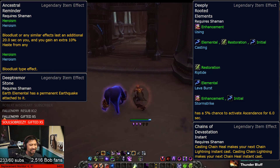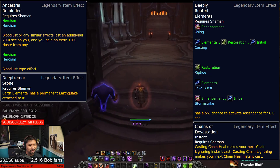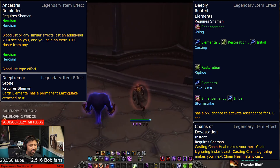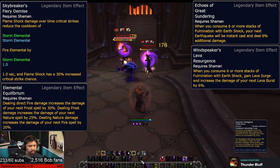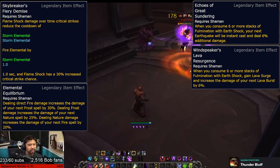Meaning that you can cast these spells on the move, and weaving these spells is basically faster than their normal cast times. I can definitely see a lot of bonkers gameplay thanks to this. Moving on to the elemental spec, Skybreaker's Fiery Demise basically juices up your Flame Shock DoTs and reduces the cooldown of your Fire or Storm Elemental.